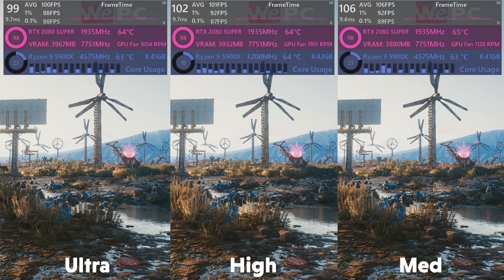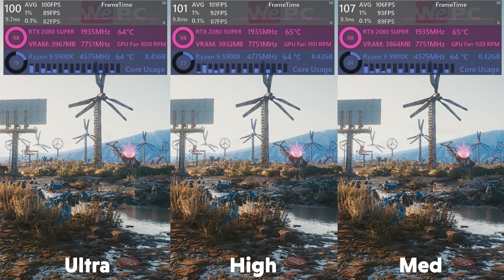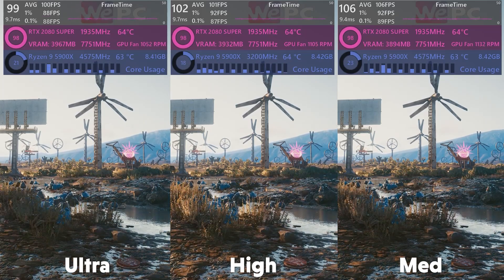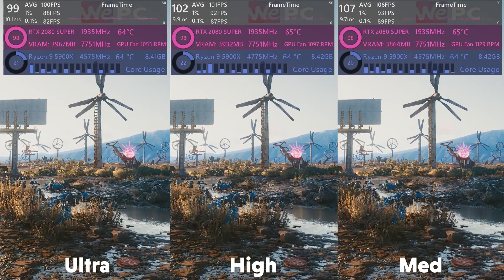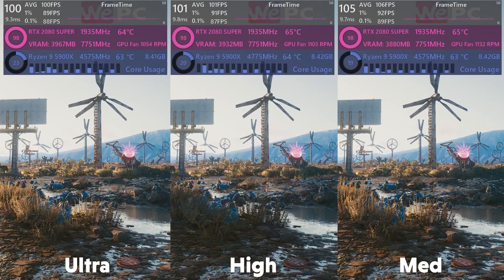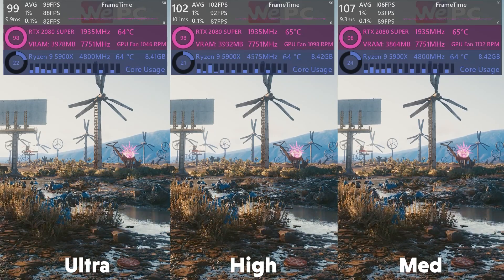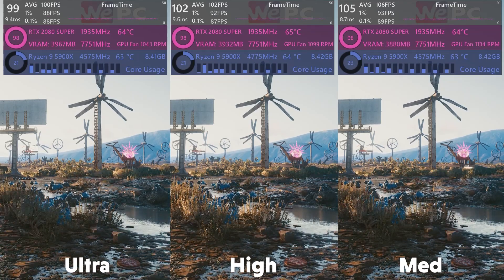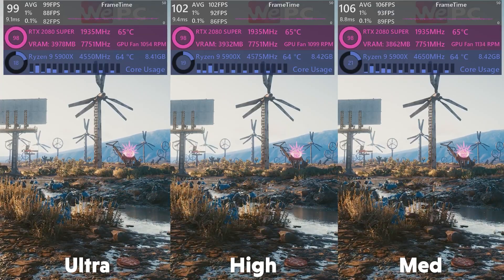Volumetric fog is up next. It may appear in places you don't expect — for example in the desert, governing dust particles and background hazing. There's not a noticeable difference in fog quality going from ultra to medium, but high offers very little visual difference over ultra and provides a good 8 FPS increase. However, in areas of heavy fog there are quality improvements to be had at ultra, so for that reason I'd say ultra.